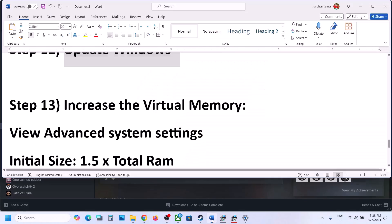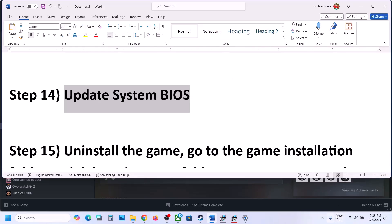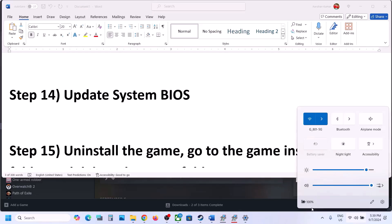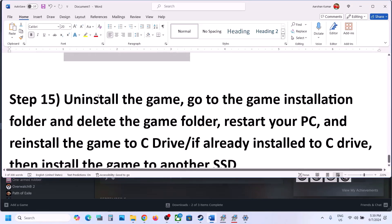Before the last step, update your system BIOS. Go to your system manufacturer's website, select your model number, and update the system BIOS. In the case of a laptop, make sure the battery is above 10% and the AC adapter is connected. During the BIOS update your system will restart — do not unplug the power cable. After the BIOS update, log into the computer and launch the game.